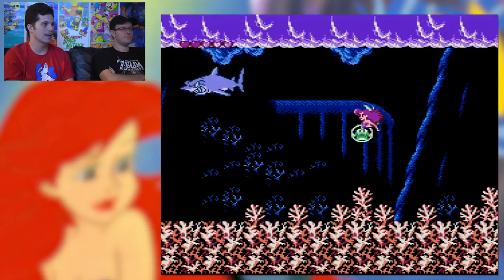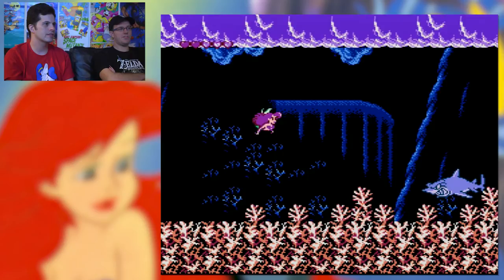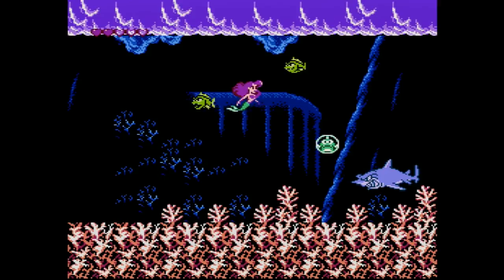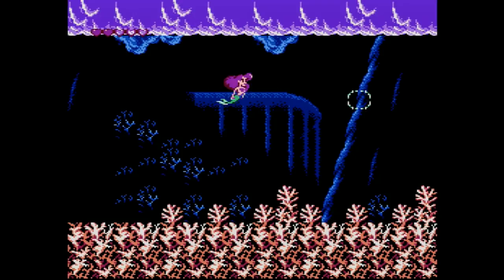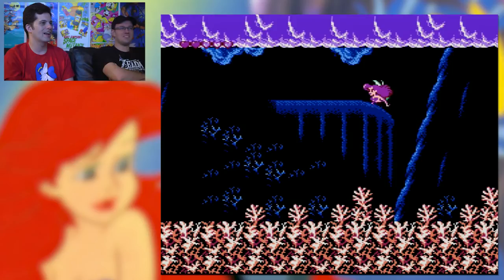You grab these guys and throw them at the shark. This is a very basic game — it's for younger kids. They actually made it easier; it's not Ninja Gaiden hard. They were like, 'okay, we can't make this as hard as we usually do,' because there's hard and then there's NES hard. This doesn't qualify as NES hard. There are parts of that movie that are kind of scary, though — Ursula was really scary. She collects souls, and especially at the end when she's coming out of the water, they pretty much kill her Jaws-style with the boat.